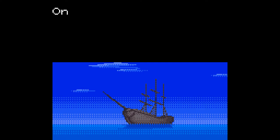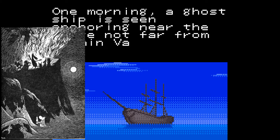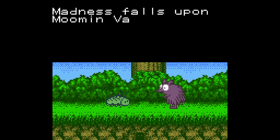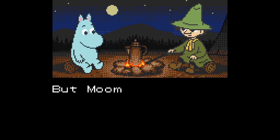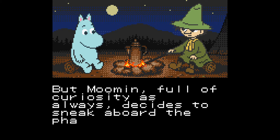There's a bit of an eerie darkness to Tove Jansson's work. Even though it is for children, it has this sort of melancholy about it. In the game: one morning a ghost ship is seen anchoring near the shore not far from Moomin Valley. Madness falls upon the Moomin Valley and the frightened people start to leave — but Moomin, full of curiosity as always, decides to sneak aboard the phantom ship secretly at night.